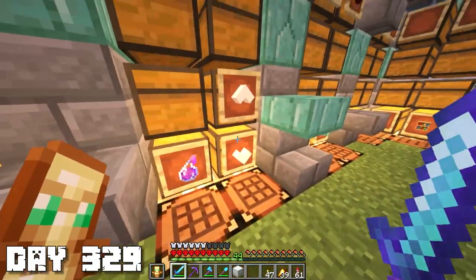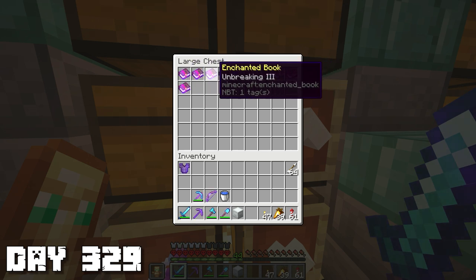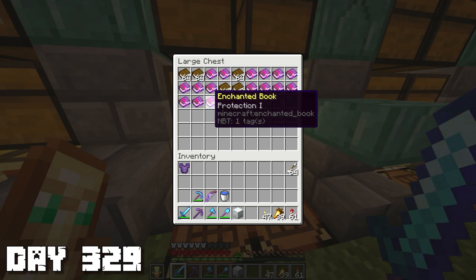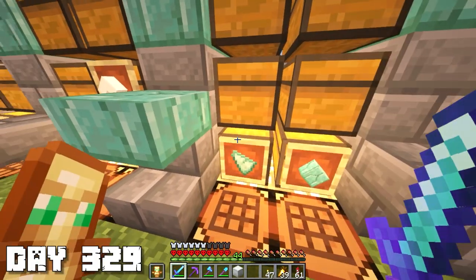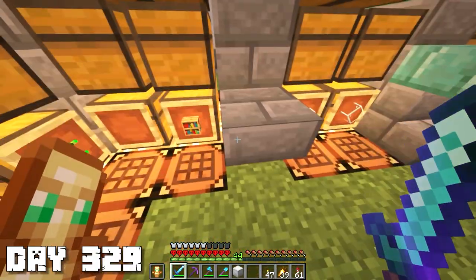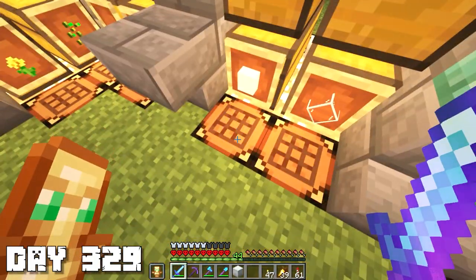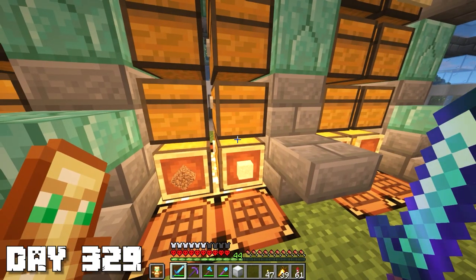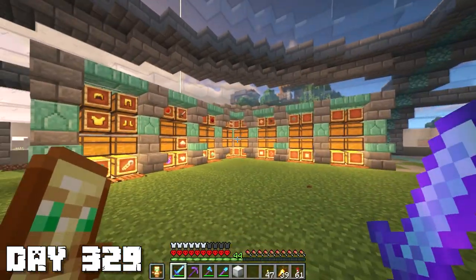These are the books - the up arrow means the good books I'll actually be using, like Efficiency 4 and Unbreaking 3. The down arrow means books I won't be using, like Power 1 or Protection 1. Up here we got food, weapons, tools, redstone stuff, prismarine shards, flowers, seeds, decorations, miscellaneous, mob drops, wood, random building blocks, quartz, glass, and dirt. I have tons of stone. That's about it for our storage system, and I still have tons of room to expand.